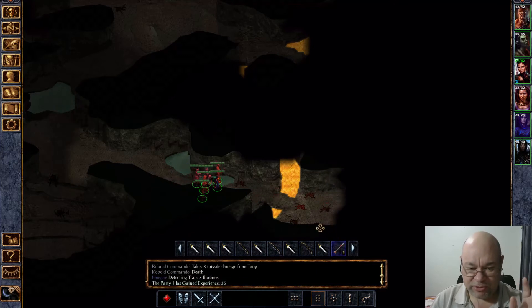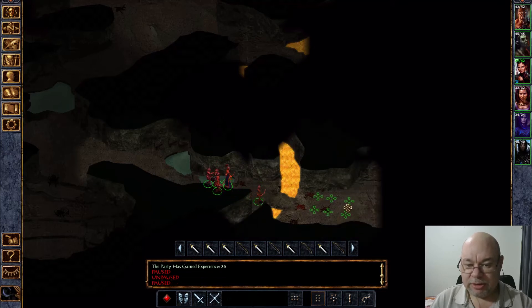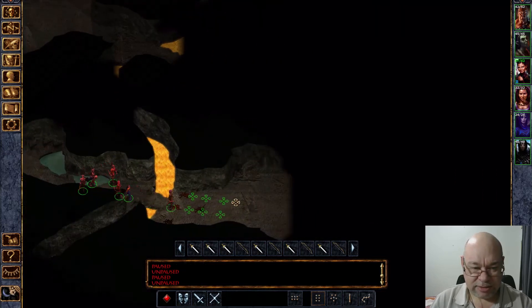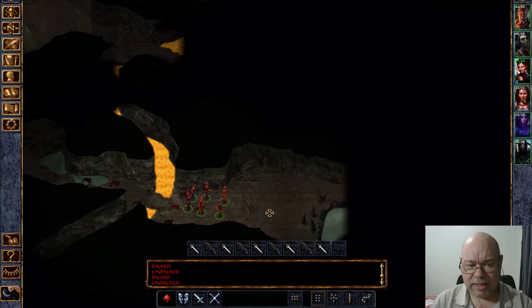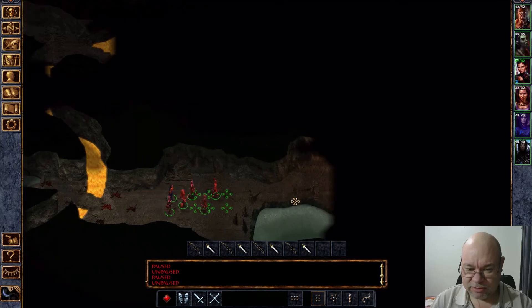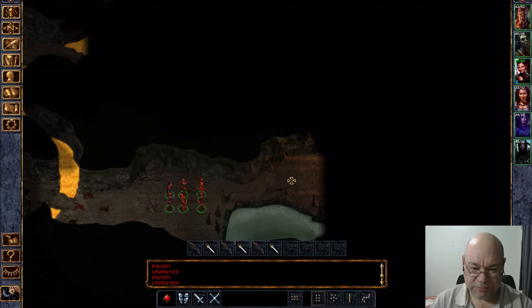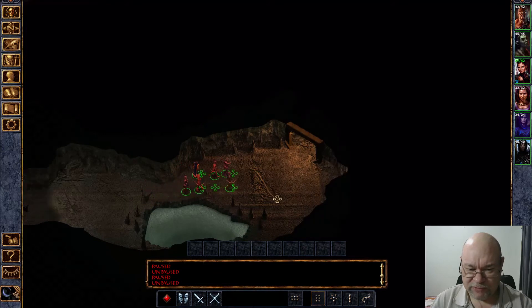I'm keeping an eye out because I know there are some kobolds around here that have these arrows of fire. I need to be careful because they will do a little bit more damage if and when they hit us. I also seem to recall that there were traps in this cavern leading to the exit just over here, so I'm just taking things a little bit carefully. I can't remember if there are any more kobolds, but I've got a feeling there are traps.